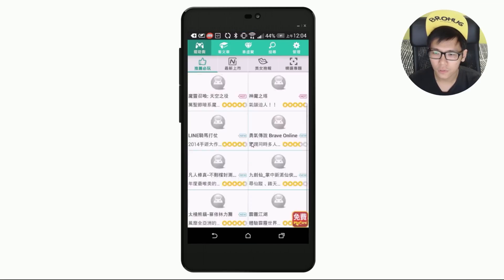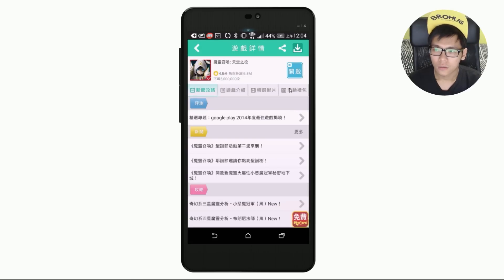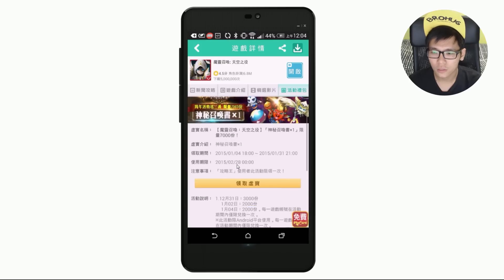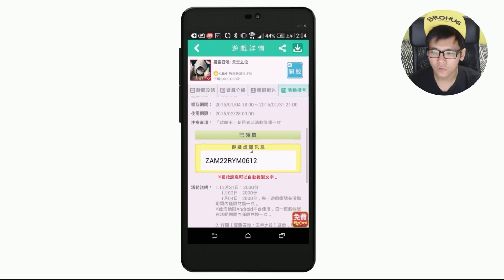You have to click on Summoner's Wall and click on the fourth icon — there's only 151 left, it's going really fast. Click on Redemption and click the yellow one. It gives you a notification; click here to copy, you have to click the button to copy.